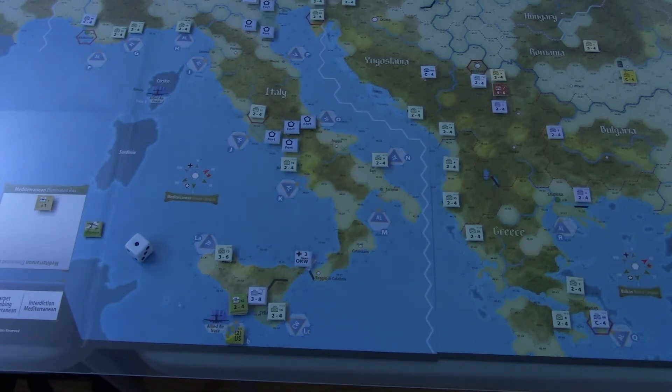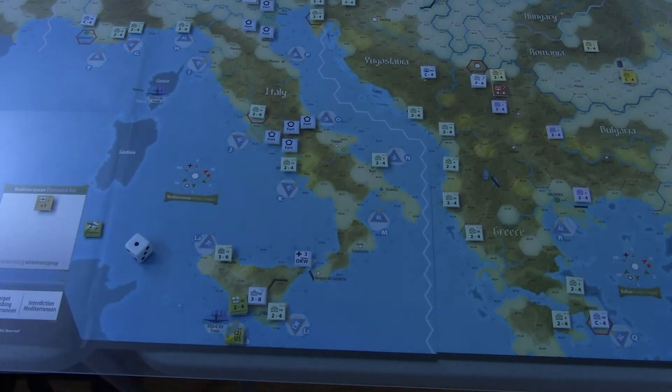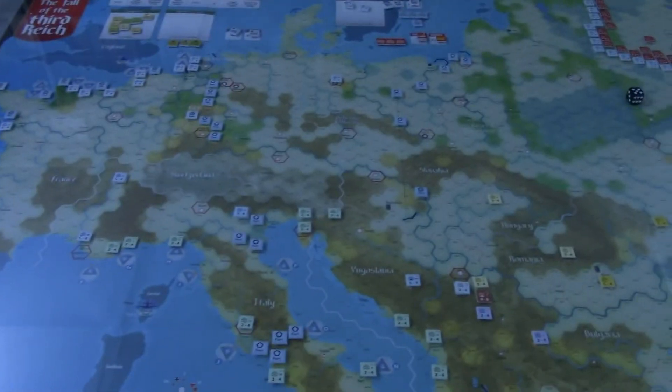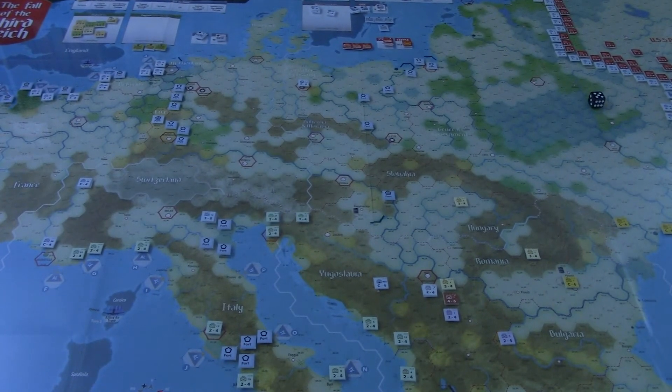Everywhere else on the map the terrain is pretty clear — mountain is different from rough, I can see and tell the differences — but for some reason just down here in Sicily it was harder. That'll probably be one of my critiques of the game: the map direction in terms of art and color choices. So let's get into the action now. We have the Allied-Soviet reaction phase.